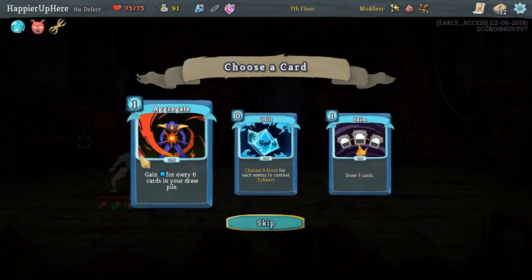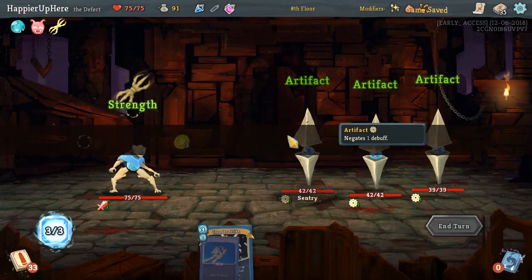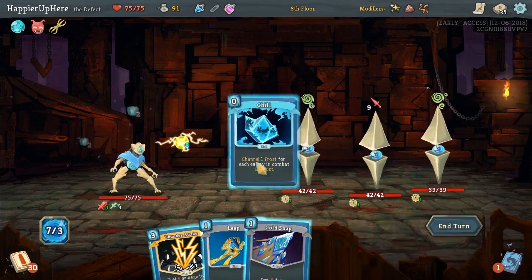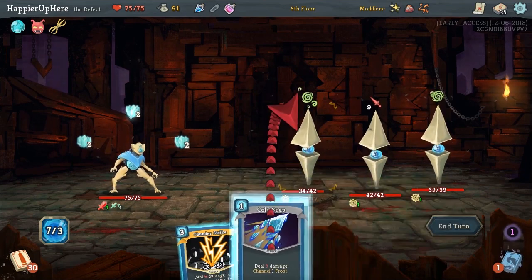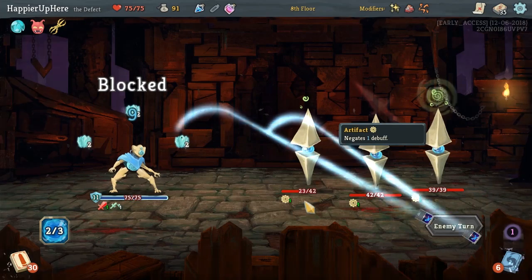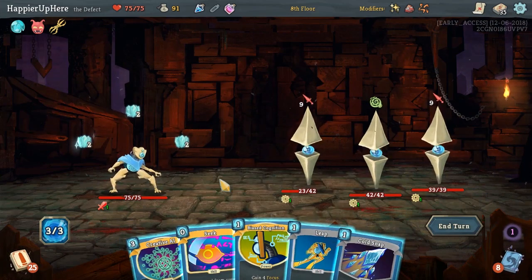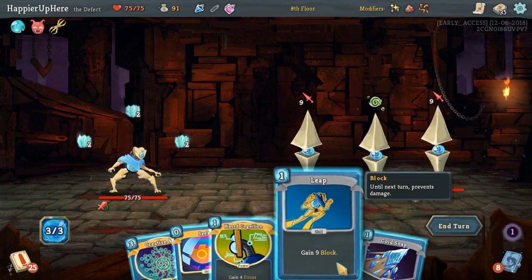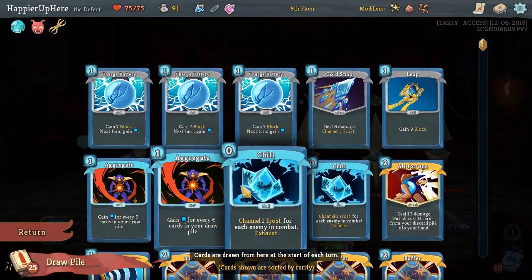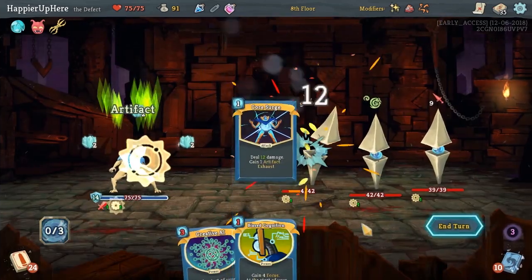Another set of Chills might be a little too much. Aggregate would be useful — really good; ideally we'd get both Aggregate and Skim, three copies of each, but let's start with Aggregate. Our deck is going to be very soon so big that we'll definitely use it. Let's do Chill. We can play everything — Leap, Frostbite, and Thunderstrike for just six damage each turn; we have six defense. We can fully defend without Biased Cognition, so let's do Leap, Cold Snap. We still have Core Search — that's our strongest attack. Let's amplify Electrodynamics.